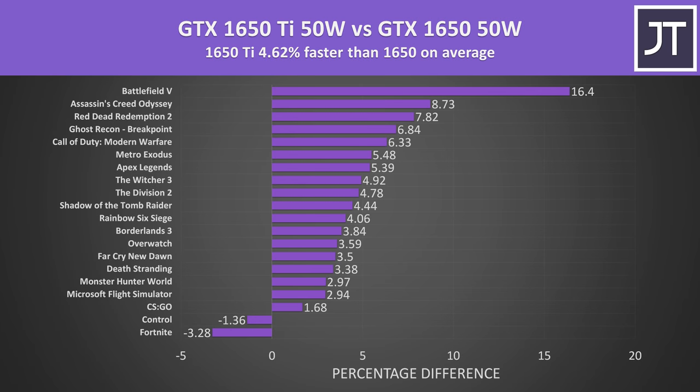The Nvidia GTX 1650 Ti was less than 5% faster than the GTX 1650 on average across the 20 games tested. Results can vary significantly by game. Some outliers include Fortnite and Control which were slightly ahead on the non-Ti 1650, but the difference in Fortnite was around 2 FPS and Control less than 1 FPS, so it's still about equivalent performance.